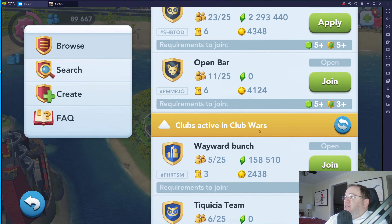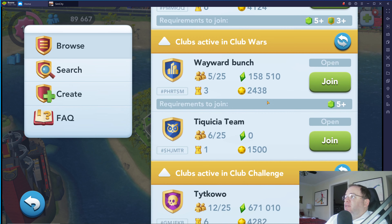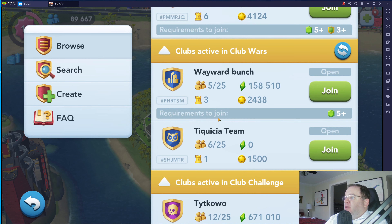I am interested in clubs that are active in club wars. When I look at this, you can see the name of the club, how many members it has out of 25. I'm not sure what this number means — it's a little green plum bob. Maybe that's how many plum bob points they've gained, but I'm not exactly sure how that's acquired. And here it has the club hashtag to differentiate this in case some clubs have the same name.